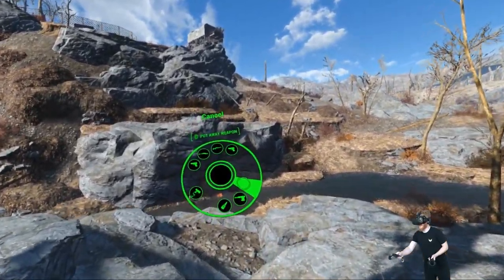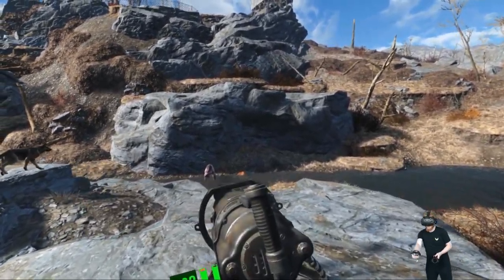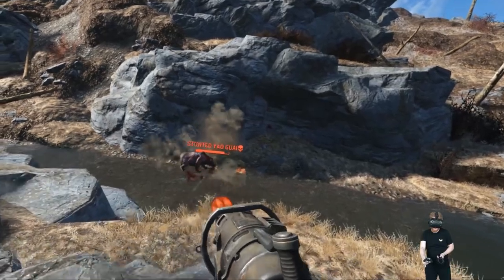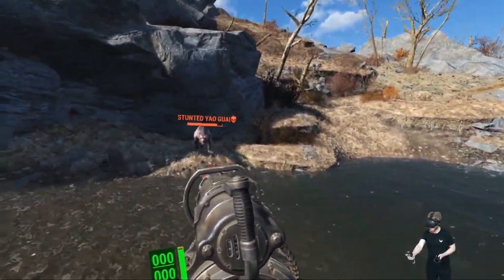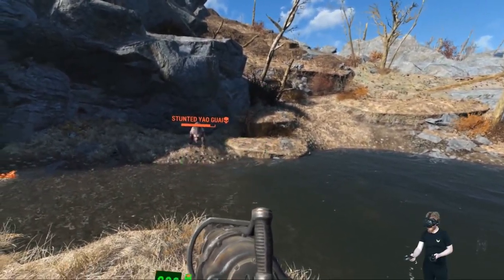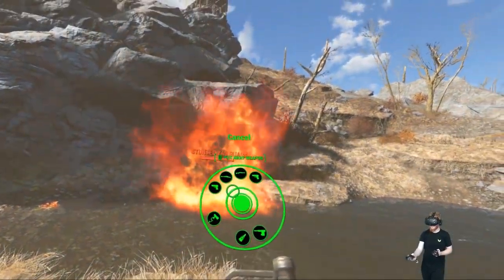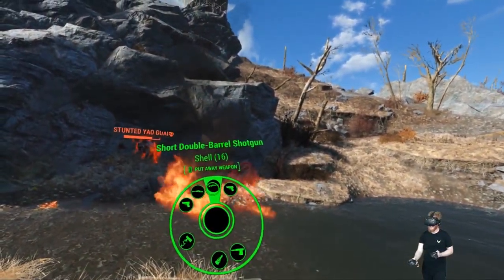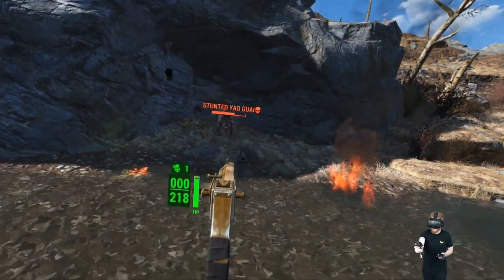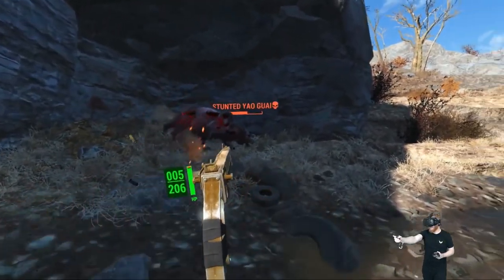There's a little baby Yaoguai down in the river there — bust out the big guns. These Yaoguais are actually pretty rare, I usually don't see them this early on. It's a stunted one. He's scared, as he should be. I'm out of ammo on this — just throw a Molotov cocktail at him. I feel bad for him. I'm going to come down to the river, give him a fighting chance.